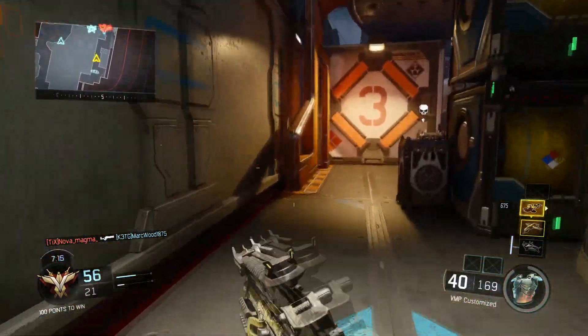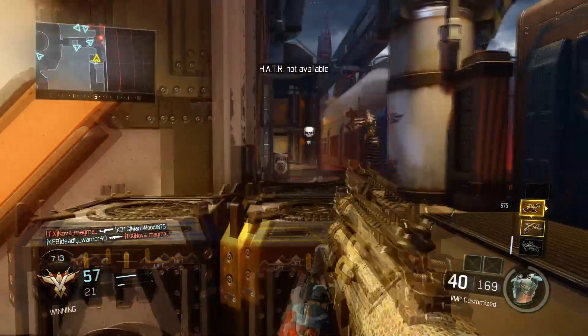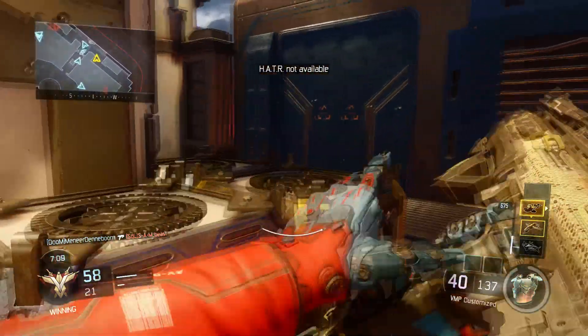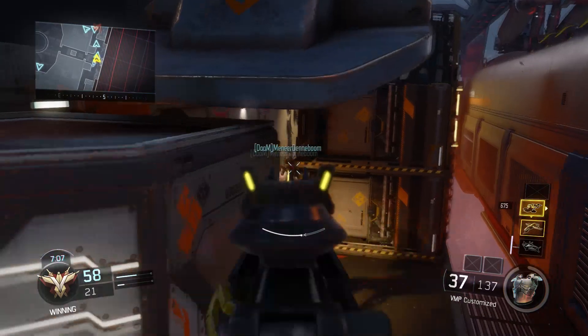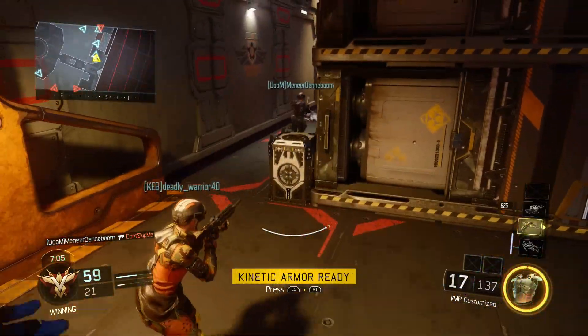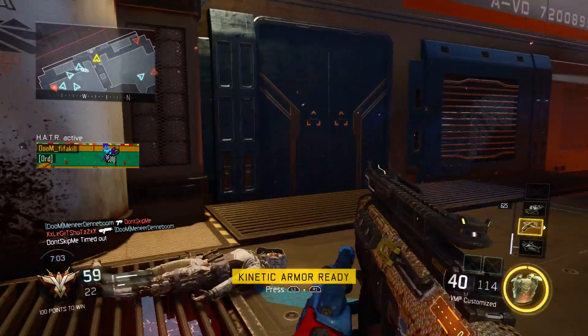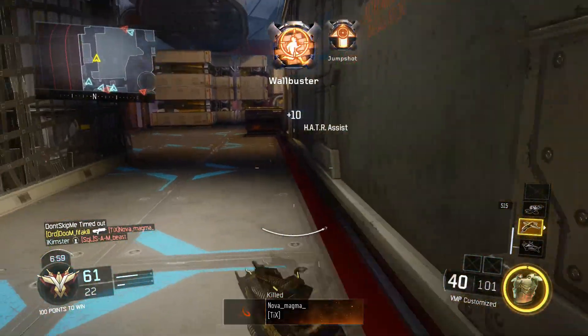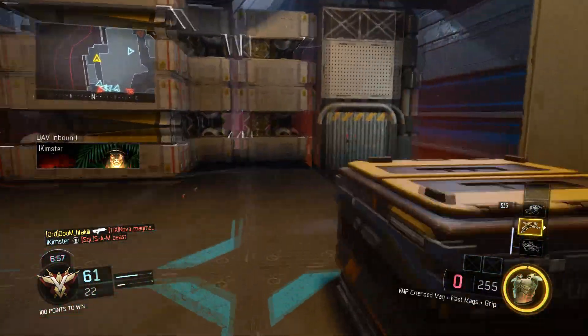It is a beast of a map, probably followed up by Spire and then Knockout. Verge isn't my favorite map, but it's still a pretty good map, so I think Treyarch did a really, really good job with this DLC set and I think everybody's happy with it. I've also been playing a lot of zombies — it's super complicated, but it's definitely a lot of fun and it has a lot of potential once I've learned how to play it properly.